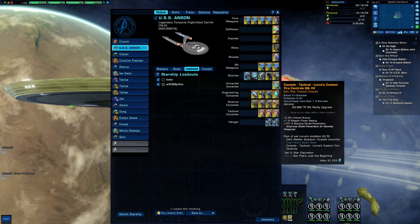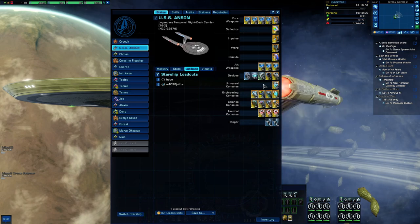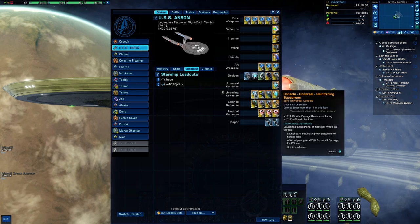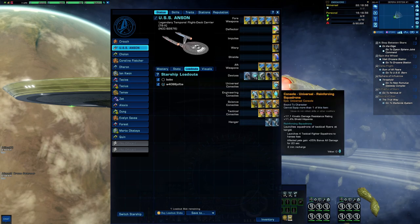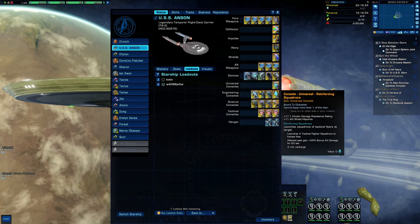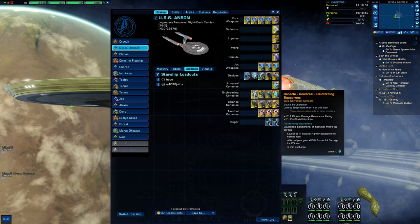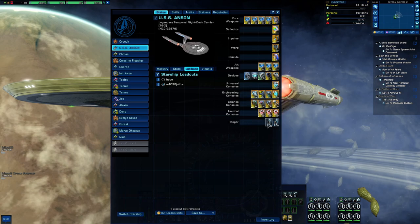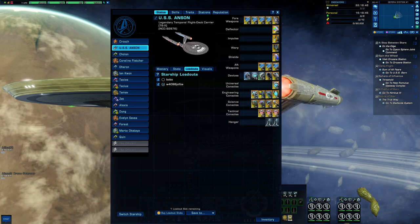In this slot we have Lorca's Custom Fire Controls. As this is an ex-upgraded ship, we have an extra universal console slot. Then we have the console that comes with the ship — it gives kinetic damage resistance and shield hit points, and it also launches a squadron of tactical fighters, which are the same as the ones you have as your hangar pets, so we get more of them.